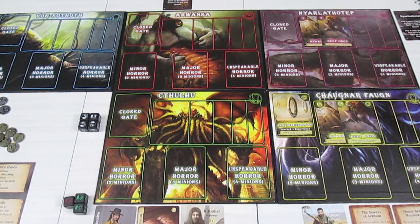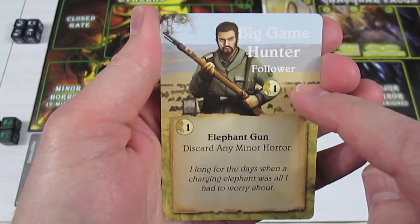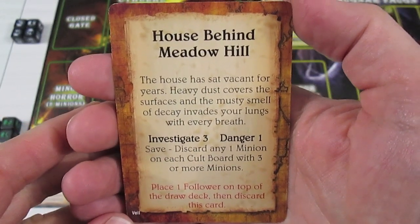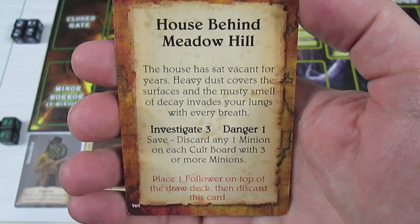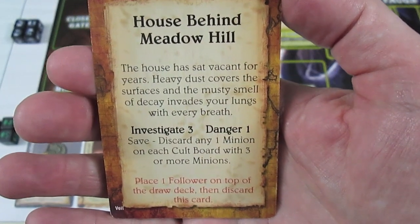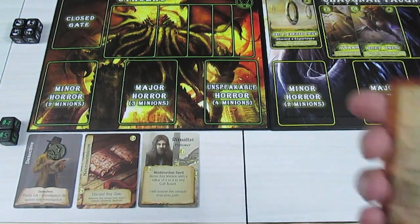Let's zoom down the board and take a look at the investigations. Maybe we can purchase the Big Game Hunter, but I don't think we have any experience left. Unfortunately we have no experience — this would have cost us one experience to buy him, so he's going to be discarded. But if you discard a follower or an item, you actually get an experience. So now we have one. The first investigation is House Behind Meadow Hill — danger one, investigate three. You get to discard one minion on each cult board with three or more minions. None of our boards have that, so the positive effect is not very useful. The other effect: place a follower on top of the draw deck, then discard this card. Not the most horrible effect if we fail it.